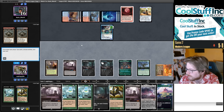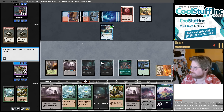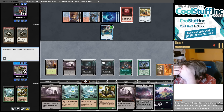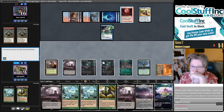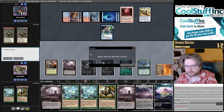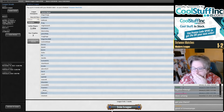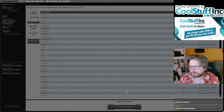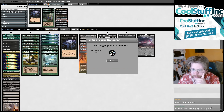Emrakul costs nine and I have eight and I drew nothing. Oh no — I could have cast a different land! I could have Legend Ruled my Urborg and then gotten a fifth type. Sorry gamers. I realized it just a split second too late. I need to undo — yeah actually in paper you probably can pick it up there; usually you can pick a land back up and play a different one if nothing's happened yet.